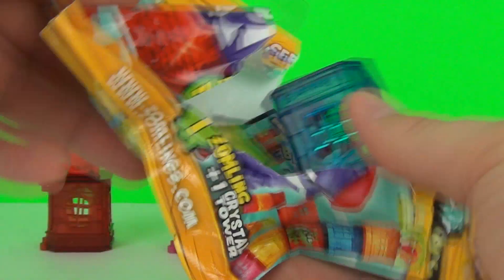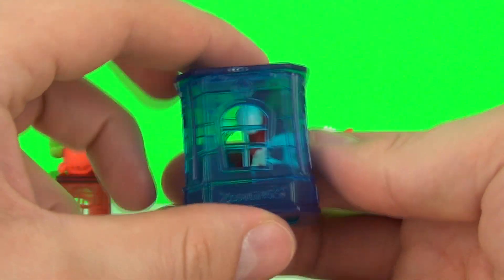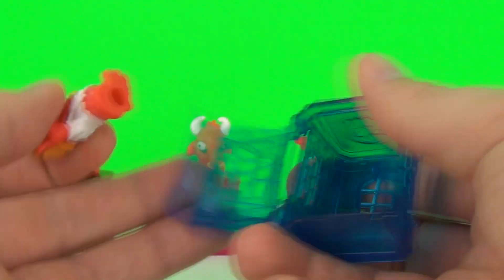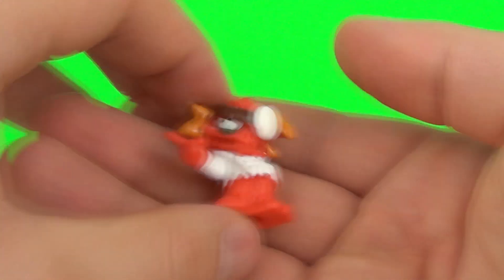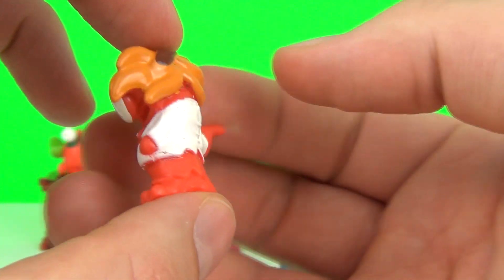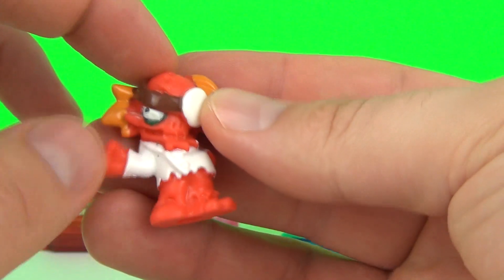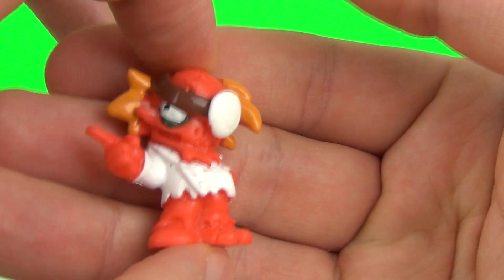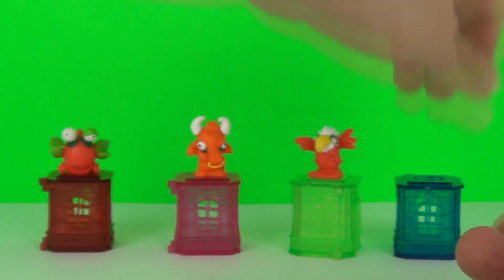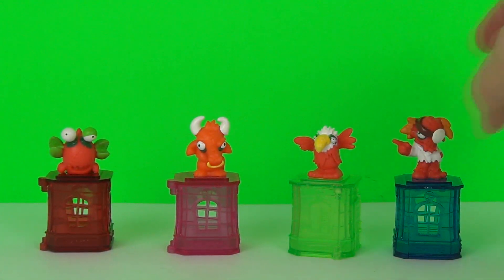We will find out now in our fourth and final blind bag. And we have a blue tower this time. And if we take the Zomling out, it looks like some kind of crazy scientist Zomling pointing away, with that evil look on his face and a patch on his eye. So there you go, there are all 4 of our Zomlings.